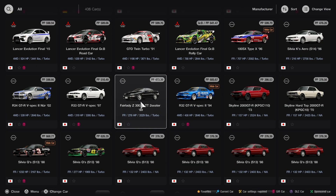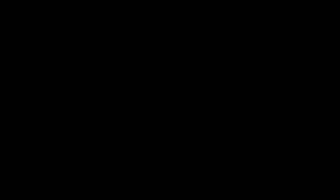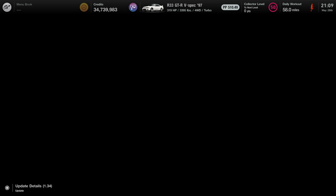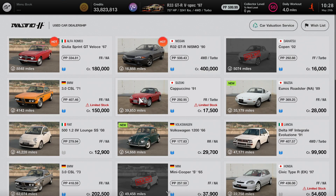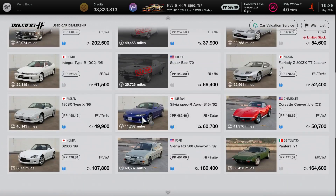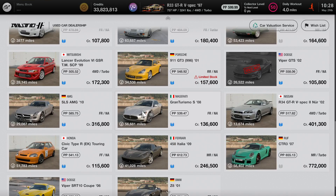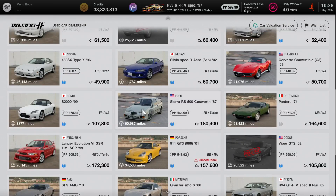In today's episode we'll be using the Nissan GT-R R33 1997 year model. The only way to get this car, besides winning it, is usually at the used car dealership. Unfortunately at this time of recording it is not available, but there are plenty of cars in this used car lot you can still use and do the engine swap with.